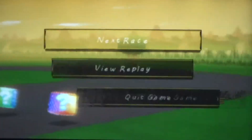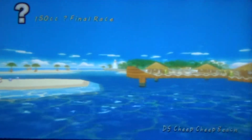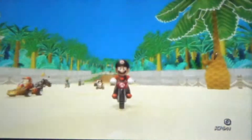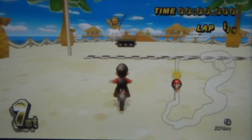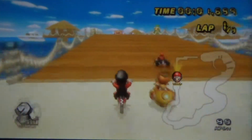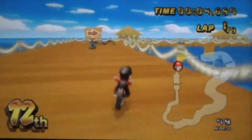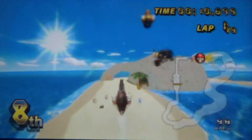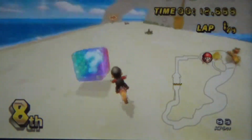We beat everybody by at least five seconds. Next race — DS Cheap Cheap Beach. They made it look really nice. I like the water textures they used for courses like this one and Koopa Troopa Beach — both courses have really good water textures. The water is actually animated instead of just being still, because there are a couple of courses that are really good but have really sucky water. If they fix the water in the next update, it would look really awesome.